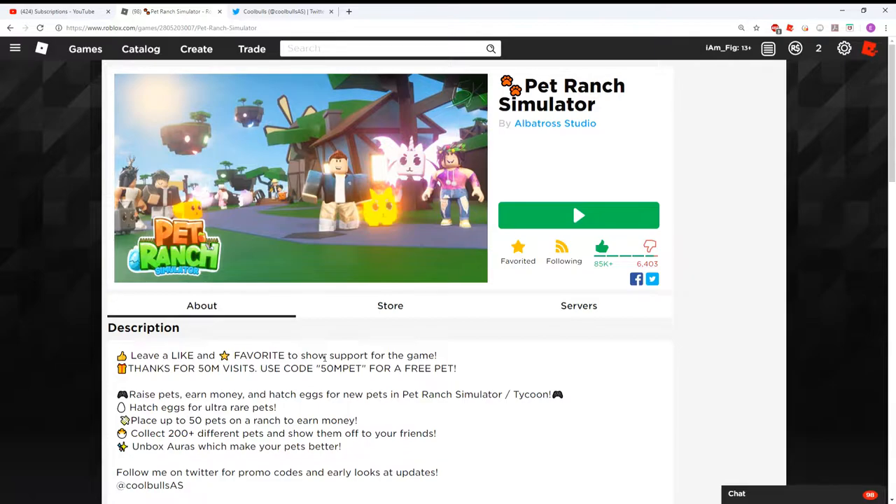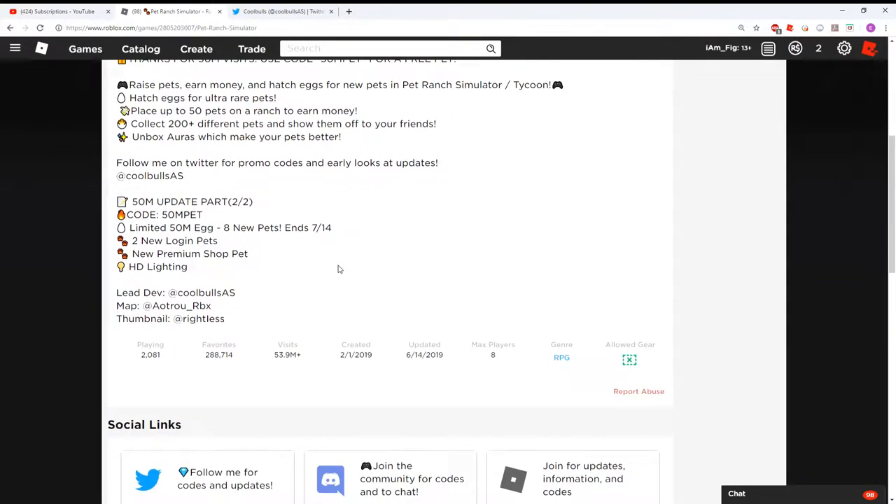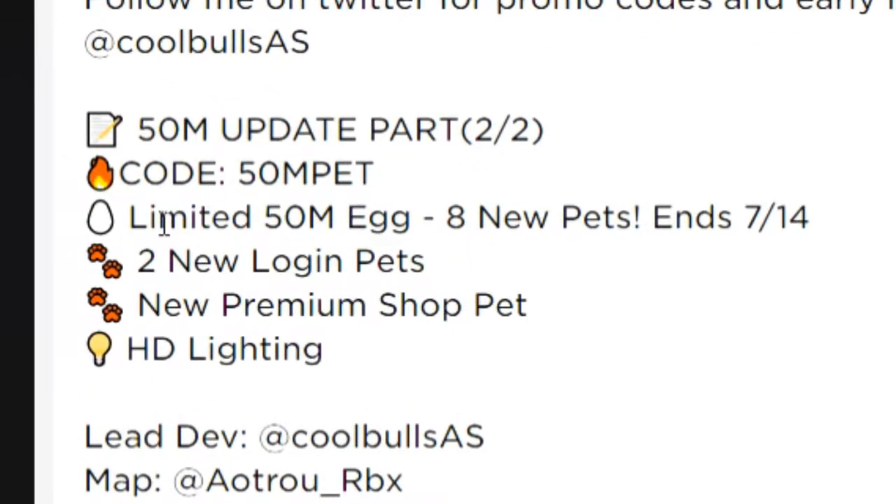What's up everybody, welcome back! I am Fig and we are here again with another Pet Ranch Simulator video. They just updated the game once again — update part two of the 50M update that occurred a few weeks ago. I'm going to be going over it here in today's video to show you guys what kind of new stuff they added. They added a new limited time 50M egg with eight new pets and eight new shinies ending on 7/14, two new login pets, new premium shop pets, and HD lighting to make the game look better.